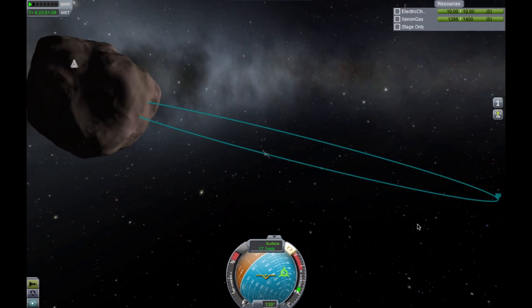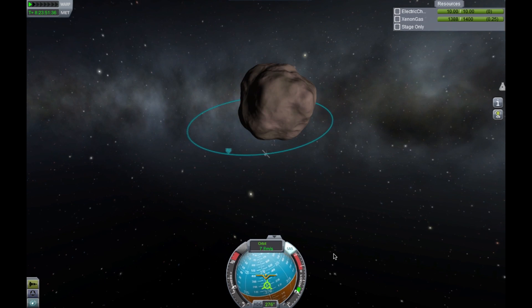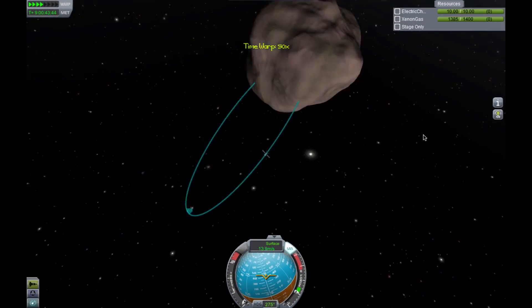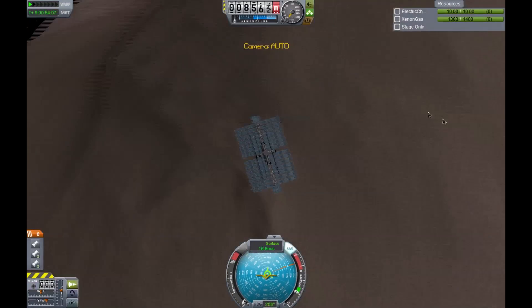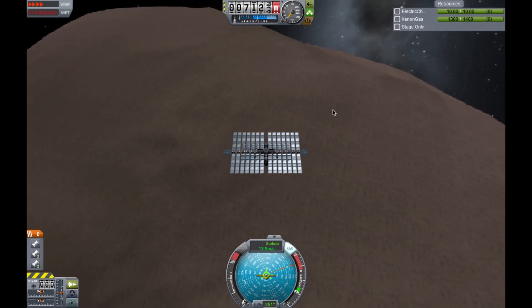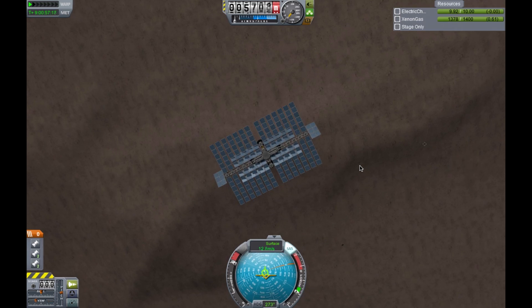Use number one: landing and taking off from some small moons. The Ion Engine, although weak on its own, can be used to land on some of the smaller moons in the game. With a small craft I built in half an hour, I managed to land and regain orbit on Minimus, Kerbin's outer moon, Gilly, Eve's moon, and Bop and Pol, two of Jool's outer moons.